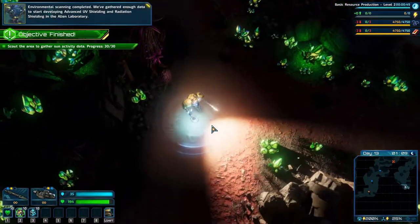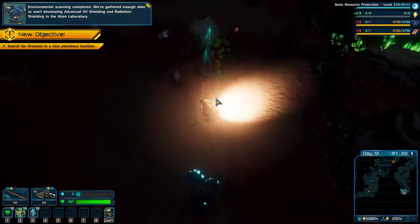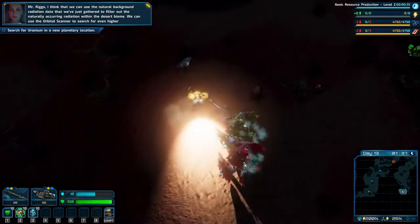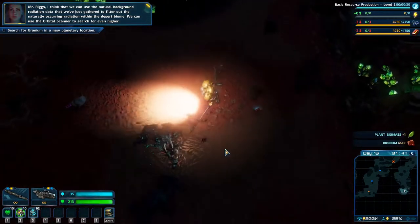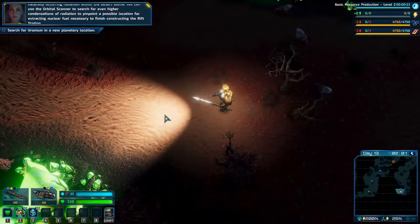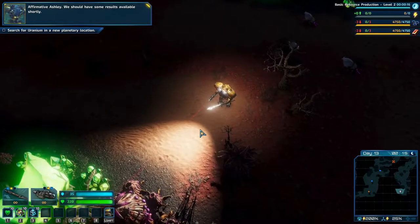Environmental scanning completed - we gathered enough data to start developing advanced UV shielding and radiation shielding. Uranium. I think we can use the natural background radiation data we've gathered to filter out naturally occurring radiation within the desert biome. We can use the orbital scanner to search for higher concentrations of radiation to pinpoint a location for extracting nuclear fuel necessary to finish constructing the Rift station.